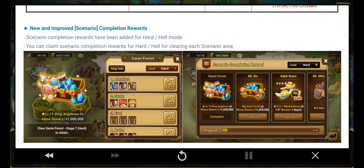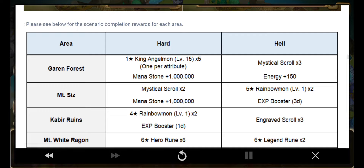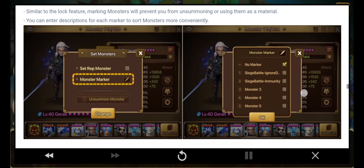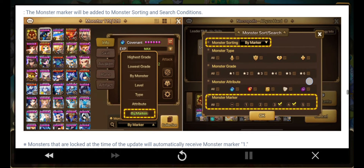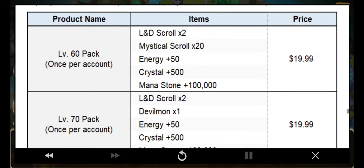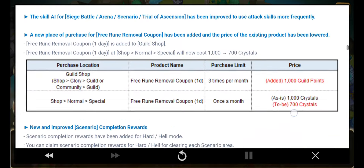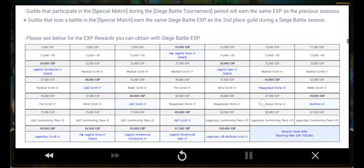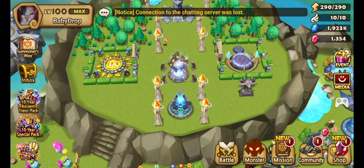The things we're going to cover in this video are the scenario completion rewards and what has changed, the monster marking feature, settings improvements, and the packs — they've added packs for level 60, 70, 80, 90, and 100.